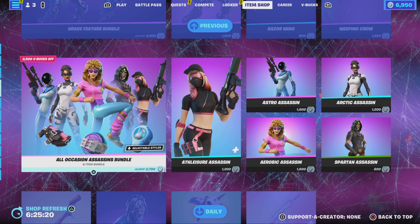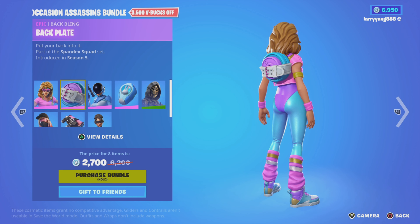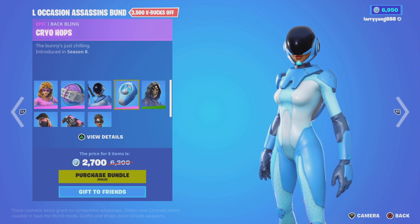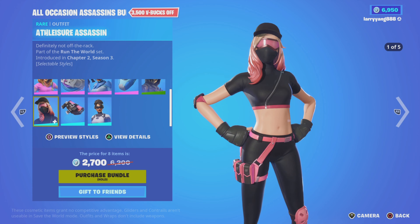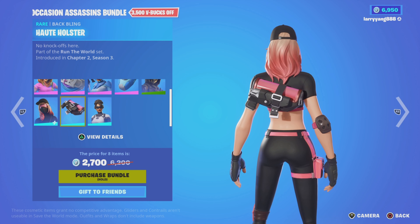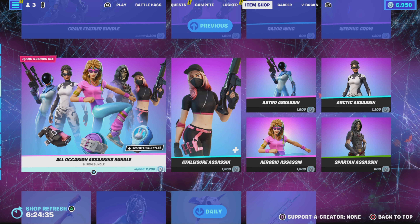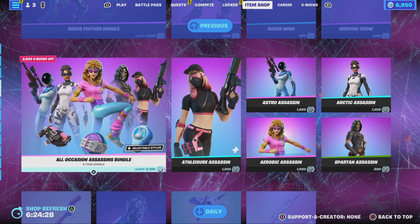Next page we have the Old Occasion Assassins Bundle. Comes with the Aerobic Assassin Outfit along with its Back Bling and Back Plate. The Astro Assassin Outfit with Crow Hopps Back Bling. The Spartan Assassin Outfit, and the Athleisure Assassin Outfit with the Holt Holster Back Bling. The sixth outfit in the bundle is the Arctic Assassin Outfit with the Holt Holster Back Bling to go along with it.